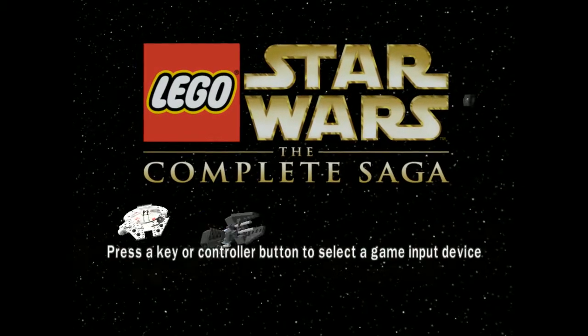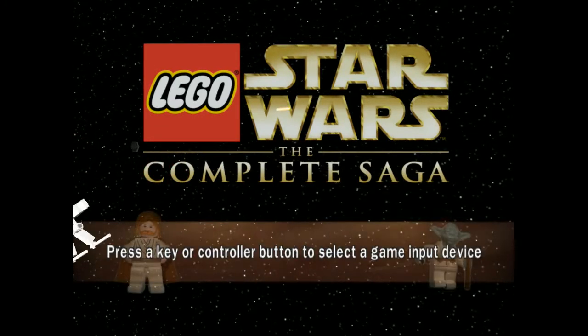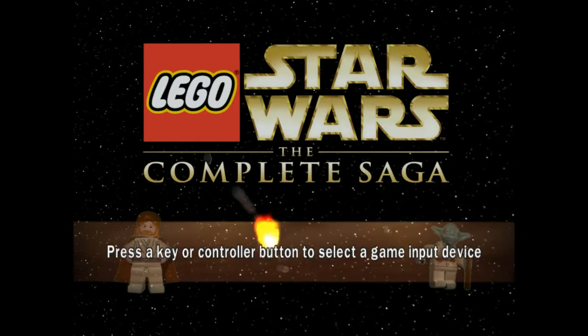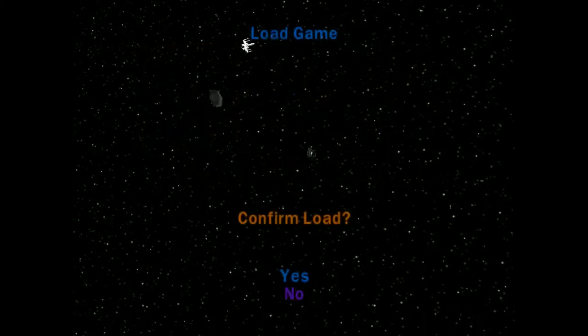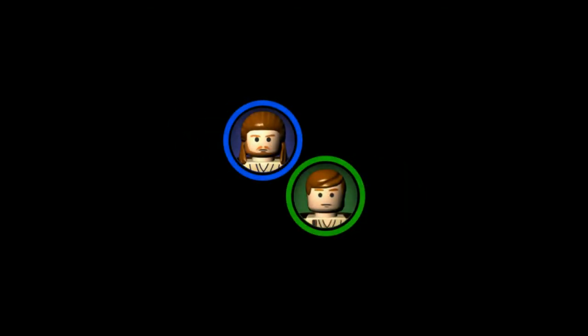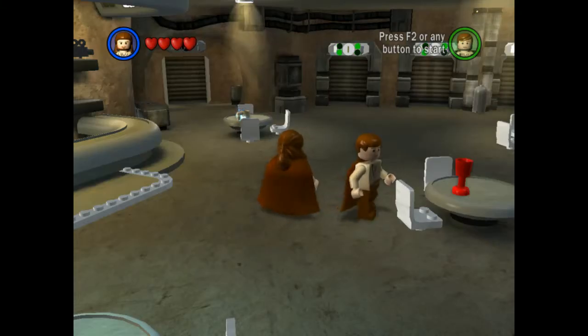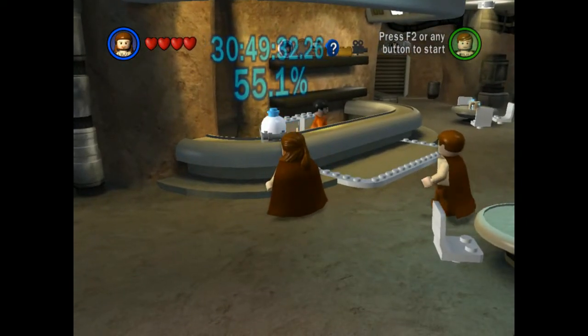Hello guys and welcome back to another episode on Lego Star Wars: The Complete Saga. Last episode we completed the second level of The Empire Strikes Back on free play - collected a lot of minikits. Today we're going to do the third level of The Empire Strikes Back on free play to collect some minikits. We've arrived at the cantina.